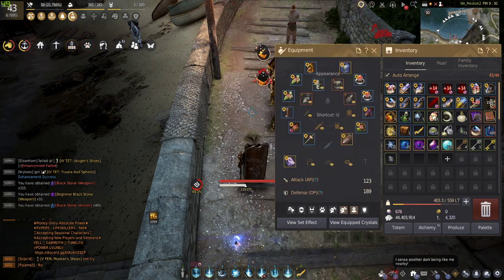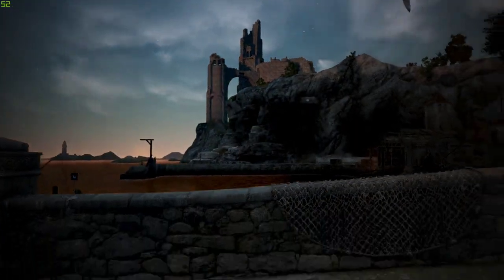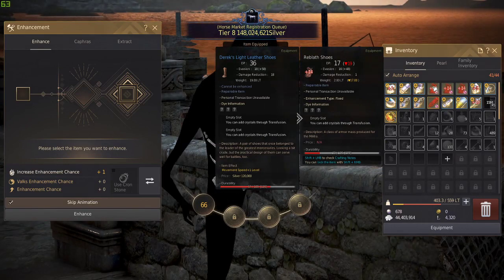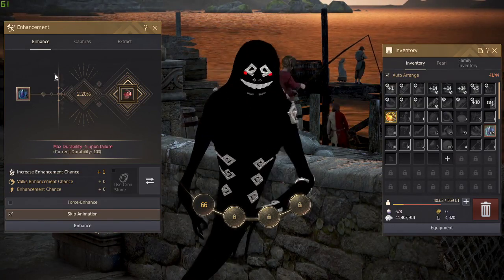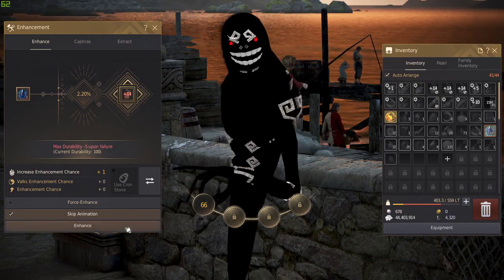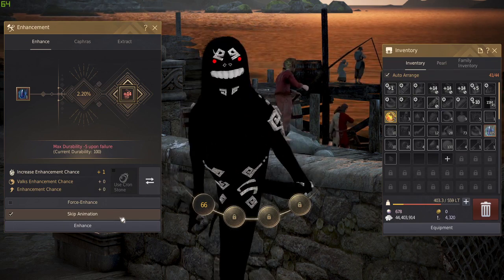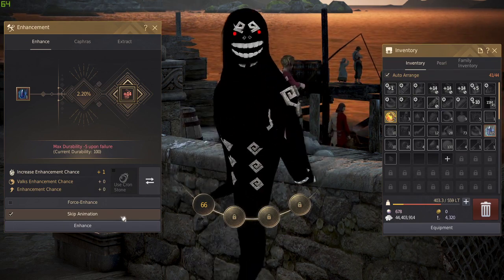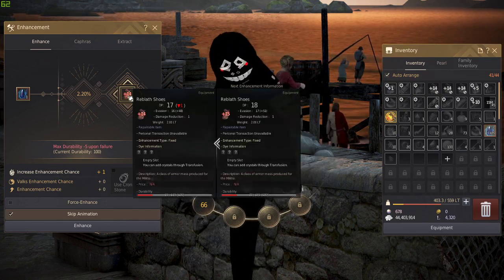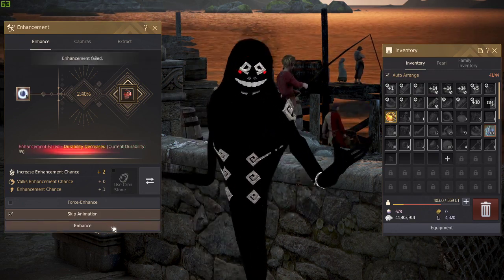What we're going to do now is fail stack. This item is plus 14, so when I go to enhance it, it will have a 2.2% chance of succeeding — that's really low. The Reblath is only useful for building stacks up to around plus 20 or so, but for this example we're just going to go to plus 10.